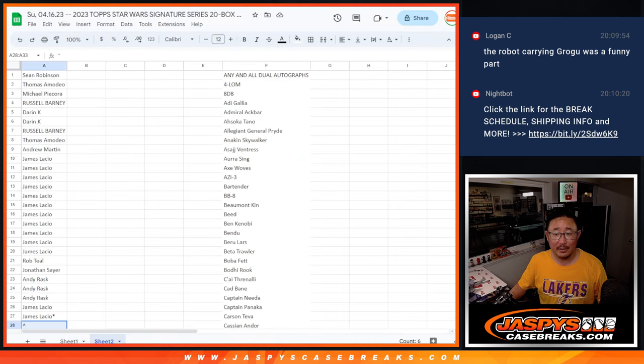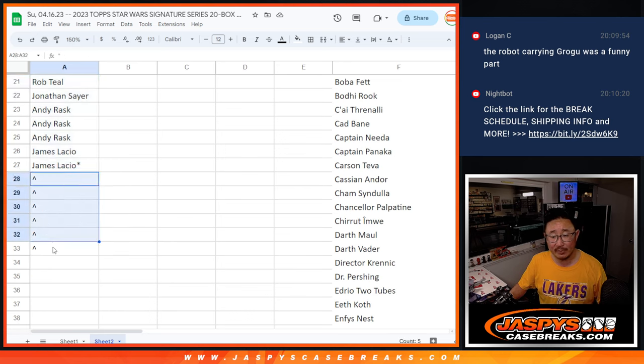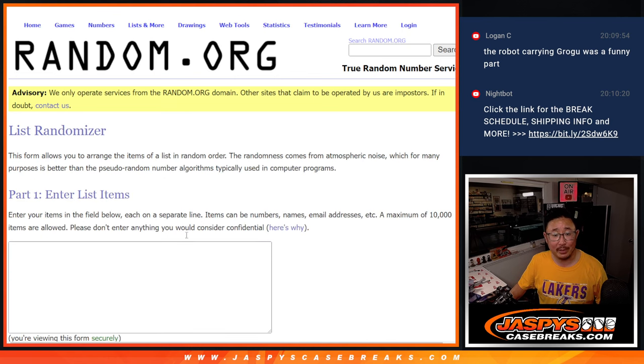Alright, big thanks to this group for making it happen. Now we're giving away 6 extra spots. We only sold 27 spots outright, and we're giving away 6 extra spots — so good opportunity for a buy one, get one here.